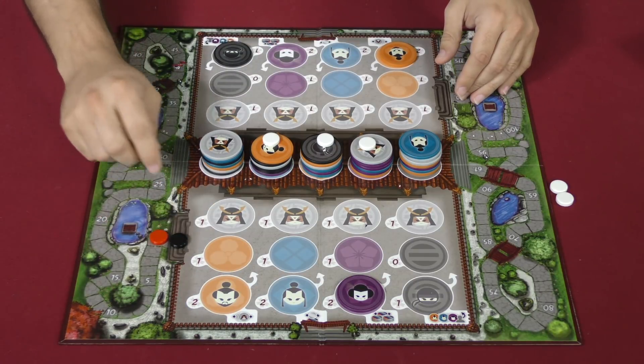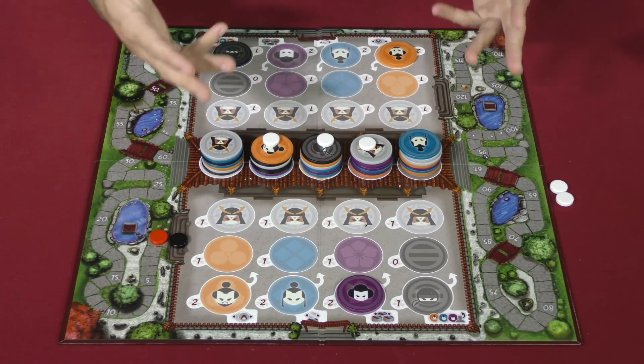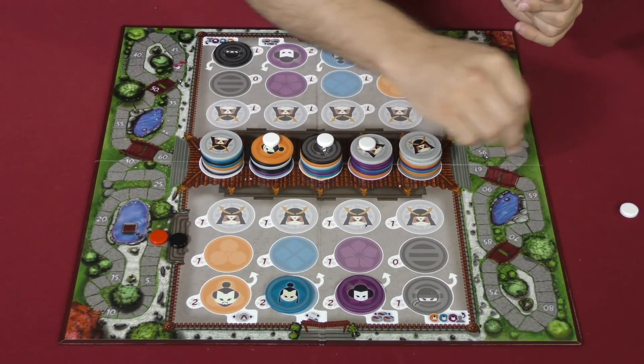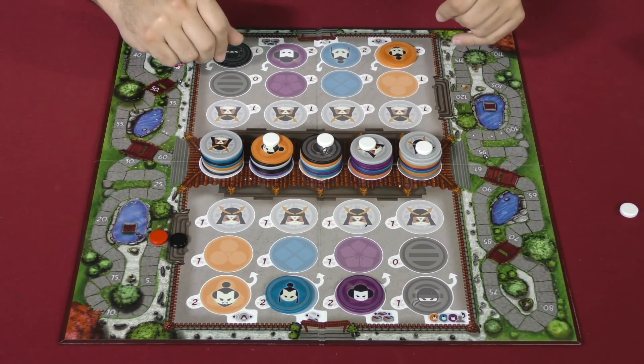I would move up on the score track; my opponent has none, so they would get nothing. Comes back to their turn and they are going to take this character — mark that, there are no samurai, so neither player scores anything.